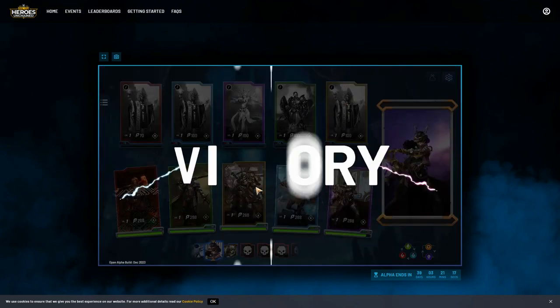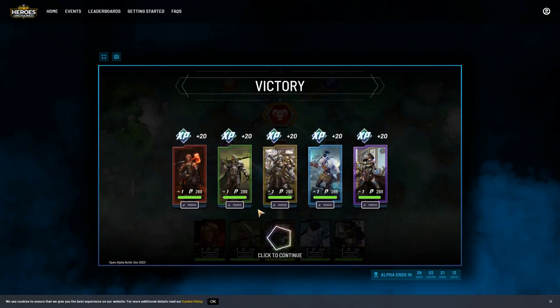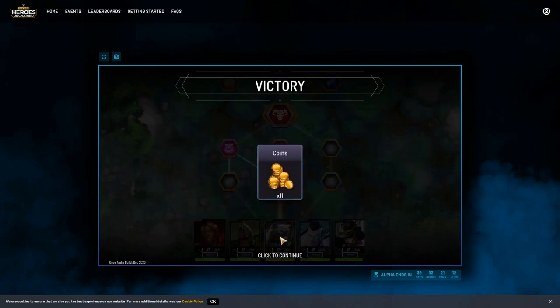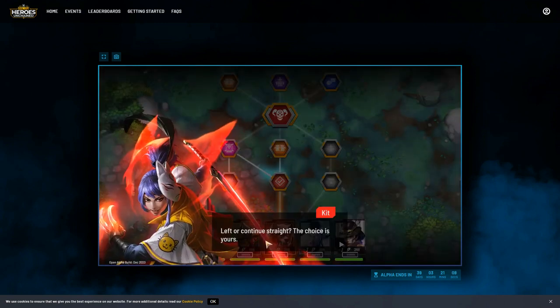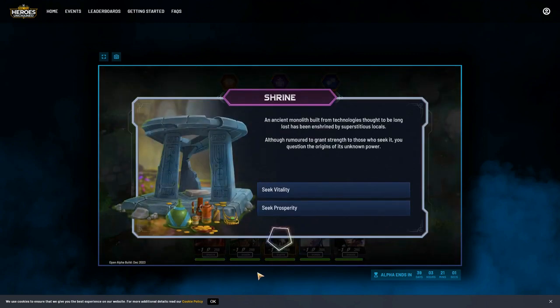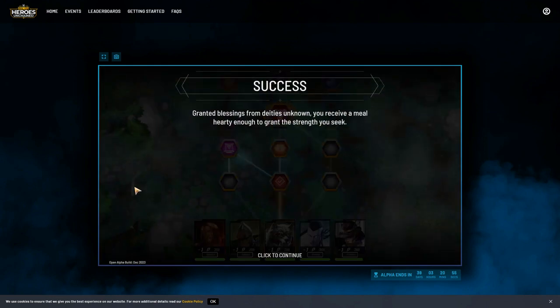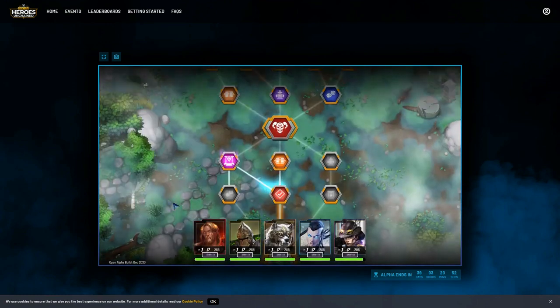The first set is done - in a tutorial we expect to go through this fairly easily, getting some materials and leveling. There's a shrine or treasure choice; let's try the shrine. I can seek vitality or prosperity - I'll go with vitality.